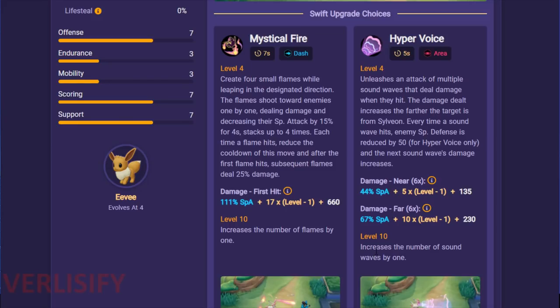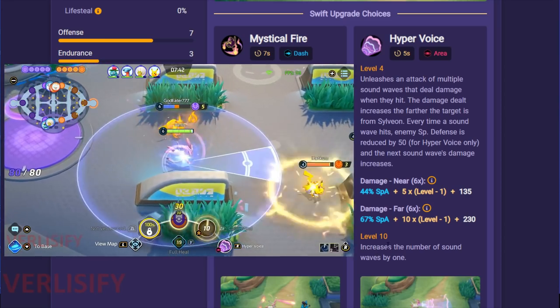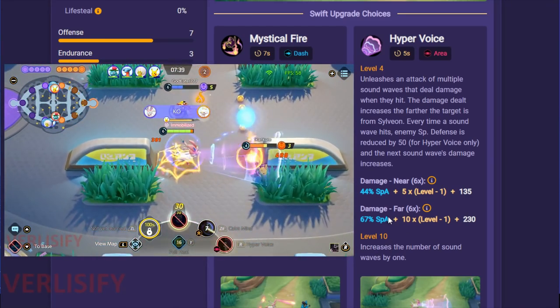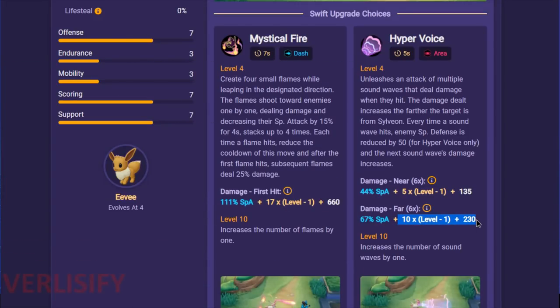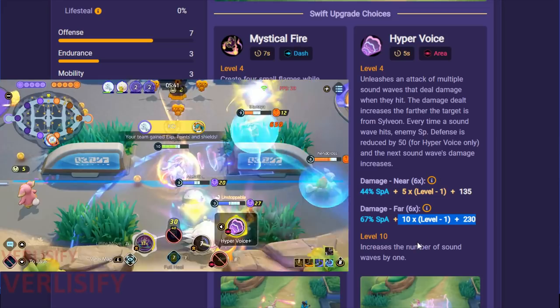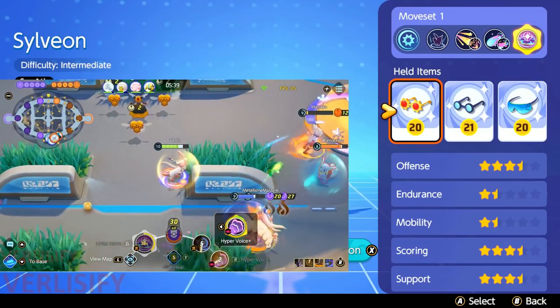At level 10, which is a very early upgrade, the number of Soundwaves increases by 1 — so 7 Soundwaves with 67% scaling, some crazy level scaling and crazy base damage that just takes over time. Every point of Special Attack Sylveon gets becomes crazy value, which is why triple glasses is viable.